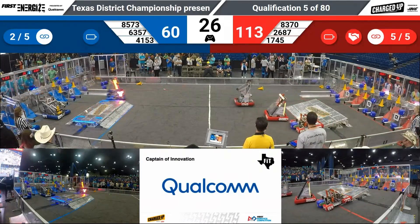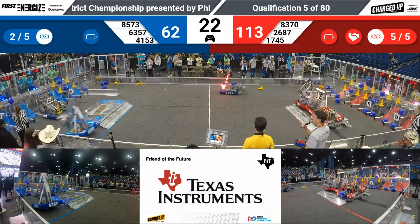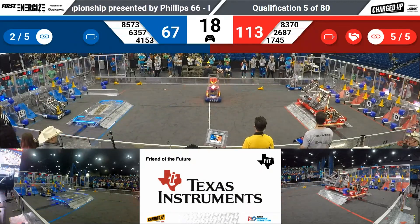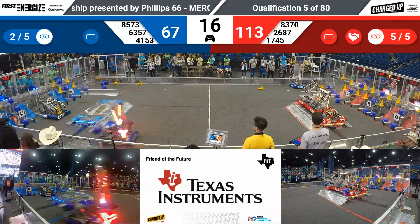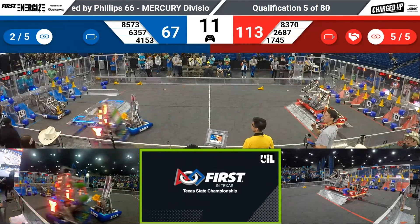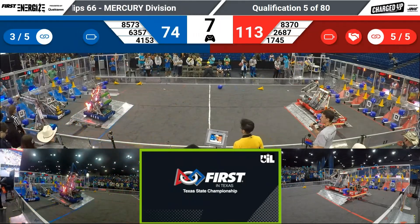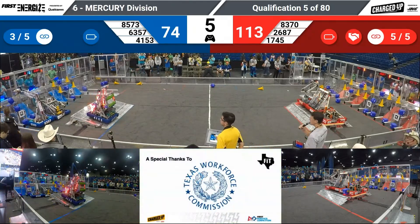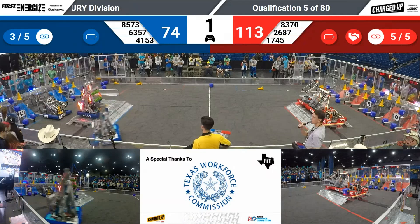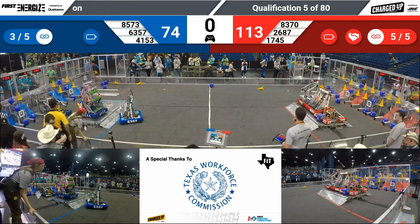We have two fully functional charge stations and three red robots trying to get up on it. Blue robots are still scoring to get the match a little bit closer. Three red robots — they're engaged on the charge station. Blue robots still scoring; Project Y kicking a cube down into that low position with 10 seconds remaining, lining up for a dock and/or engage. 4153, they're ready — and Project Y gets the engagement!